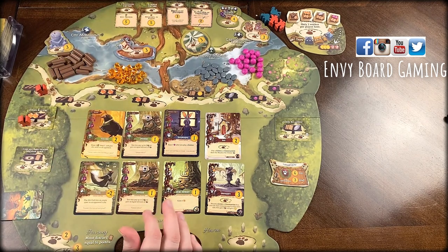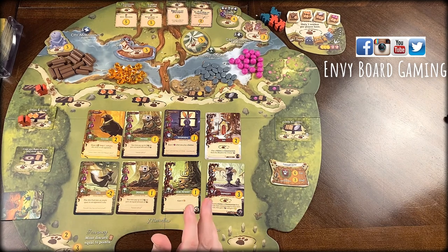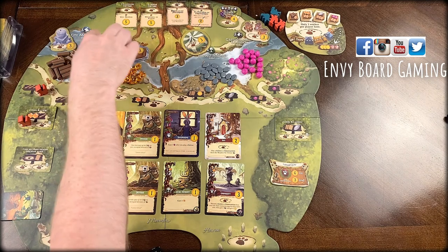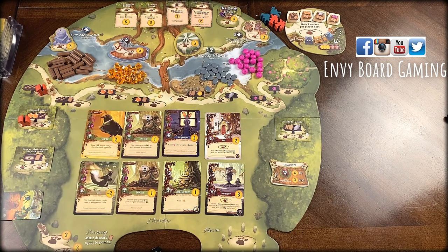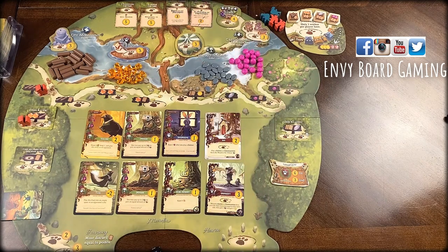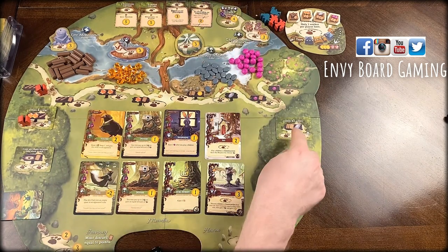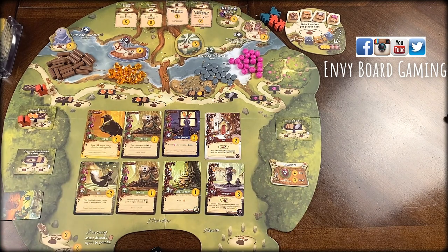If you're not familiar with Everdell or the expansion, I'll walk you through what I'm doing. There are different objectives — some pre-printed on the board — that tell me what symbols in my cards I have to go for. I have to assign workers to those spots to activate different things. These are basic ones; I can assign one of my critters to get whatever's pictured, or these four special spots which I'll have to make work.